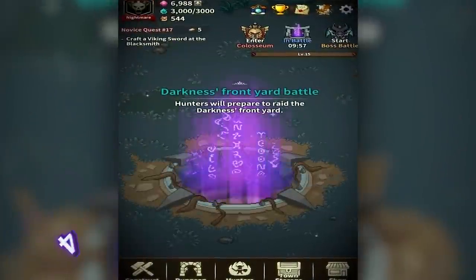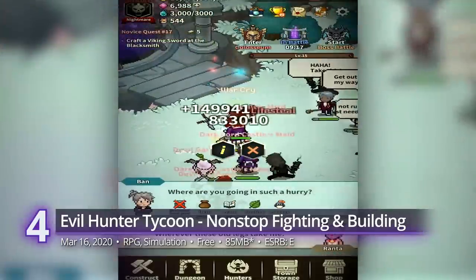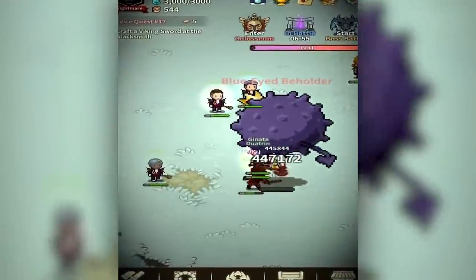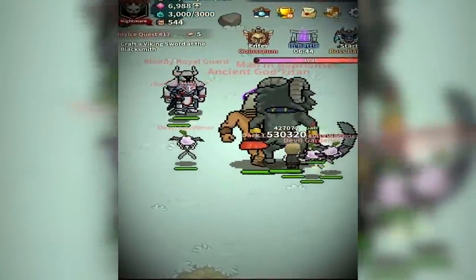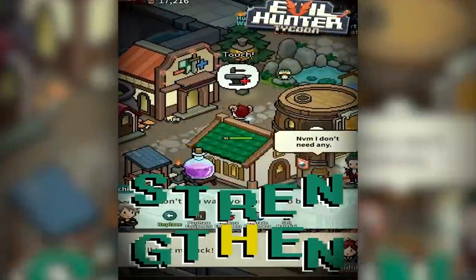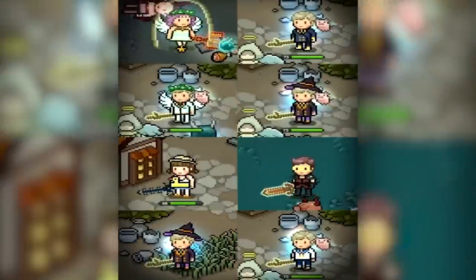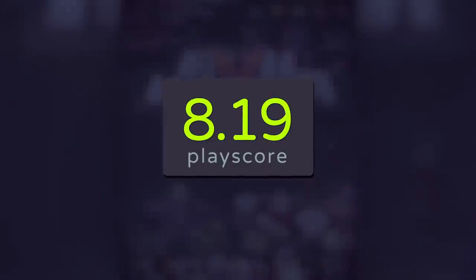#4. Evil Hunter Tycoon. Facing you in this title is a two-fold task: first, to rebuild a destroyed town back to its former glory; and second, to give brave hunters a space to train their skills for the fight against a dark lord. Its city management is enjoyable in itself, with plenty of resources to balance for the betterment of the village. Watch it and your citizens grow from nothingness and save the human race once and for all. An interesting pixel title, it receives a PlayScore of 8.19.